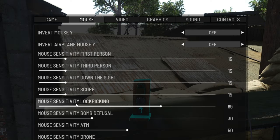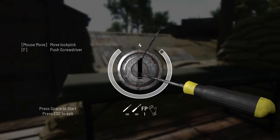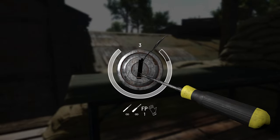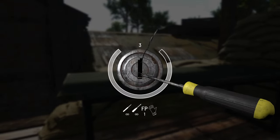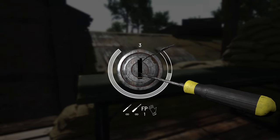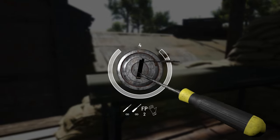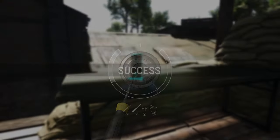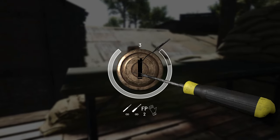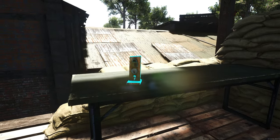For this you should set the lockpick sensitivity to your liking in the settings. But why do you use this method? Well, if you are not using tapping and insist on holding down the F key to turn the lock, the reaction time when you hear the noise of resistance inside the lock is way bigger compared to the tapping method. This causes your lockpick to lose more health points, while with the tapping method the window of resistance and therefore damage is smaller. Also you can adjust your lockpick angle in between the taps. Tapping is not as easy as it sounds and might need some practice, but if you train a lot you will get better at it.